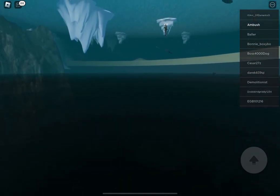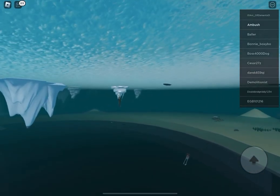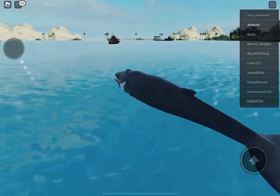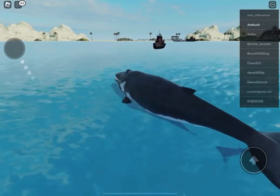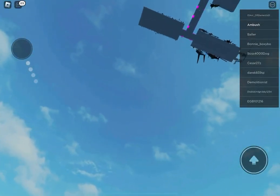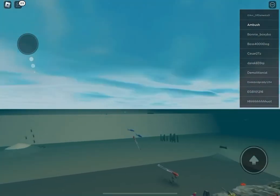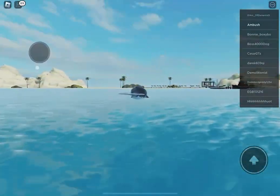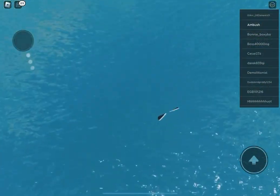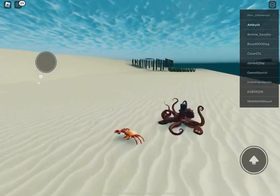I forgot the last badge! The last badge is the Retro Animals badge. It's not actually on the beach — it's near the beach, in the water near the beach. Up in here — here it is! This is the Retro Animals badge.